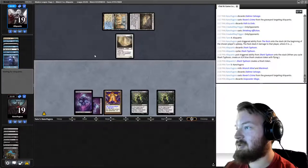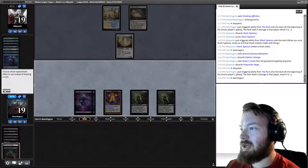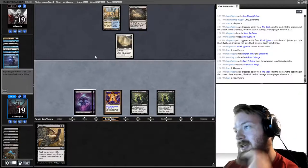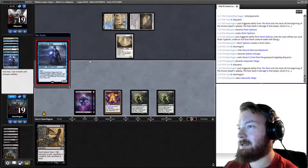Opponent discards Snapcaster Mage. I think we're going to draw naturally — Smallpox is very tempting here but if we do that we have to dredge Dack More and play it. I'm not going to, because my opponent has not tapped out and I suspect a Remand.